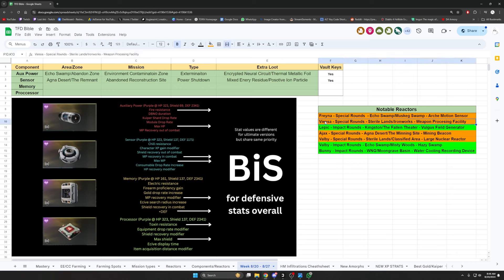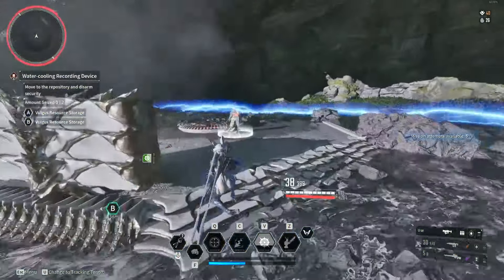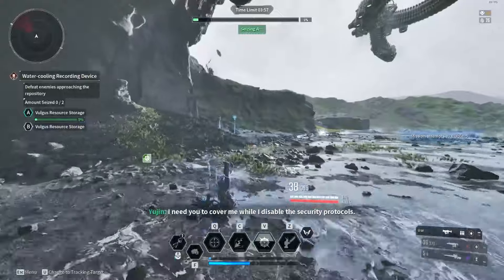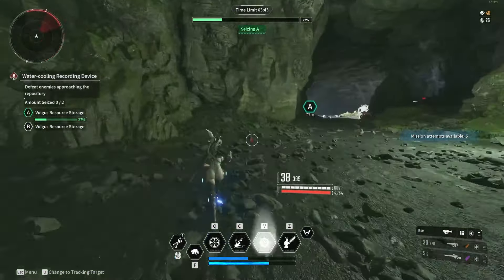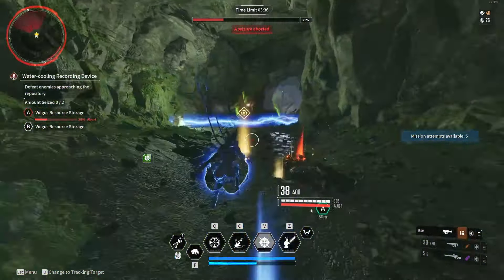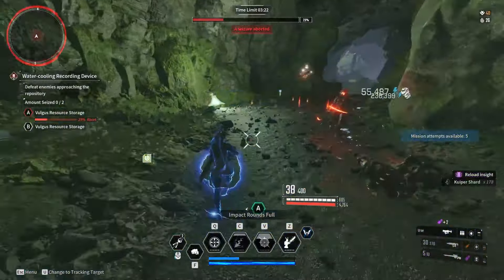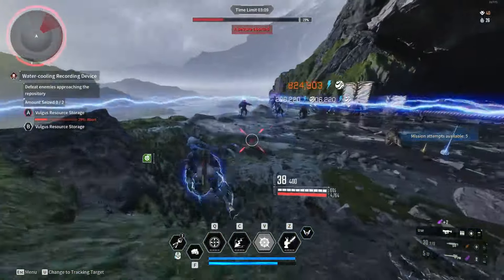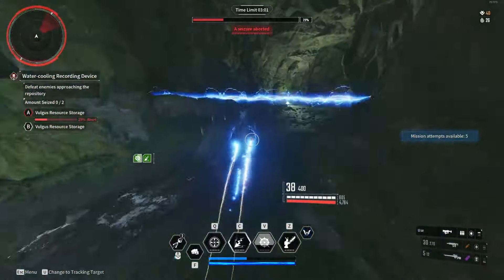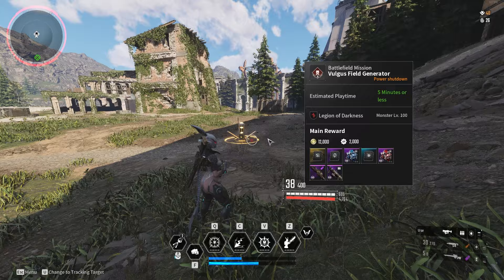I'm going to farm a better VSA reactor and maybe my Bunny one. There's a really good mission — the water cooling recording device — which has a specific setup. You start the mission, run over, activate the beacon, then go toward the cave. You want the first set of enemies to walk toward the point and stay on it so the point doesn't capture, letting you farm enemies until the mission times out. You run between the little cave and back and forth killing enemies without killing the ones on the point. My Bunny was set up for high voltage so I removed that to preserve max range without killing the guys on the point. It times out in about two and a half minutes and you just restart — a really great farm for Bunny reactors and decent for gold and Kuiper too.